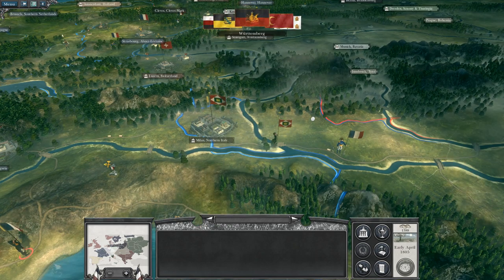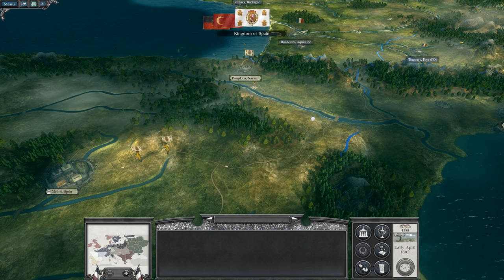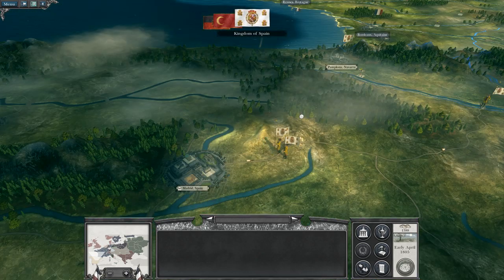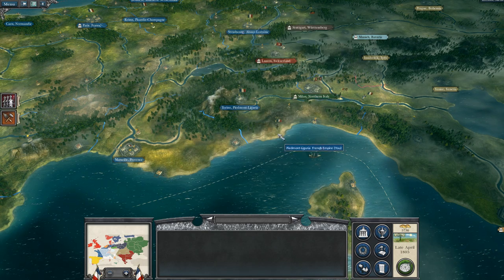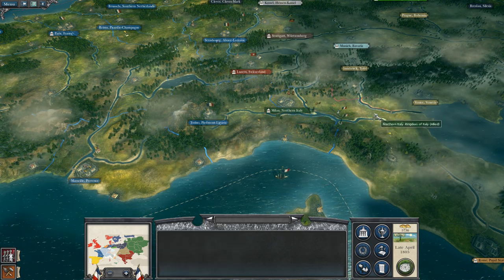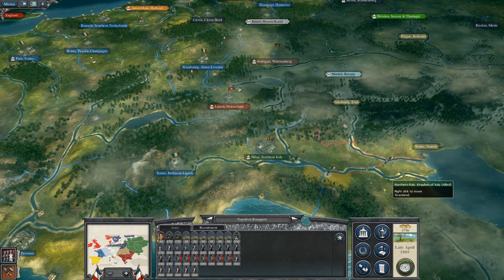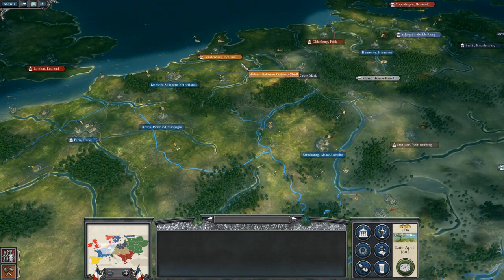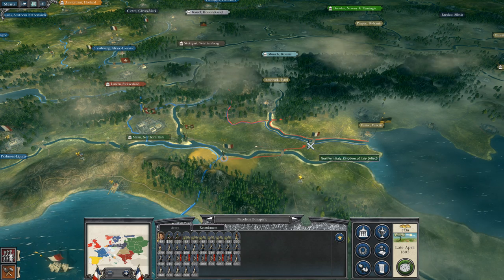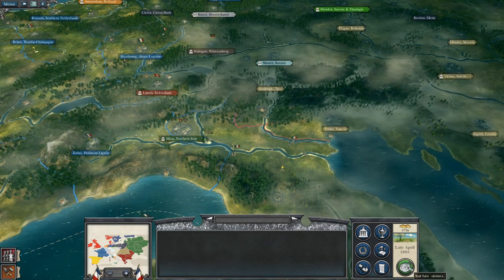Through a series of events — you had the tennis court oath, where the third estate formed their own assembly — and a lot of rioting and killing of nobility and especially tax collectors. Over time, new and more temporary governments were formed. France was definitely very, very unstable. You had huge amounts of debt being formed, and inside the country you had this rebellion. So governments were just constantly being replaced by other governments as time went by.